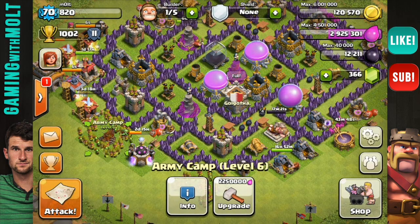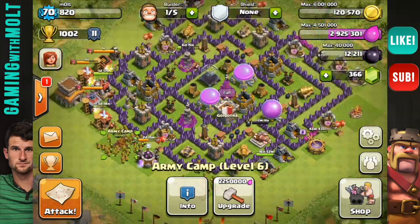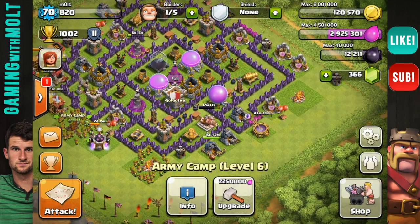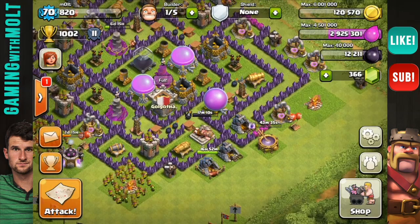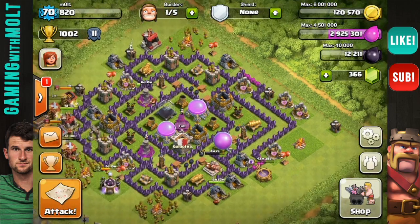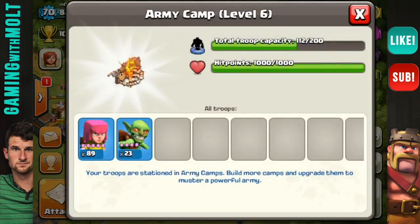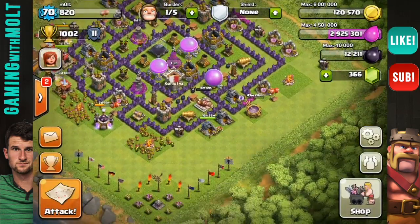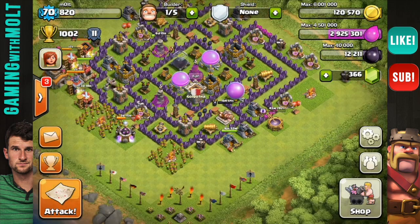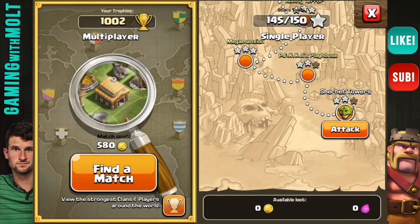You can see I'm at 1,002 trophies, which is ridiculous. But at any rate, I am farming right now and I'm almost all level 7 walls. Honestly, I've gotten like 4 million gold today — something ridiculous — with this new farming strategy. I know you guys don't like watching me search, but that's going to be part of the process because I'm going to show y'all how I farm. This right here is exactly how I farm.